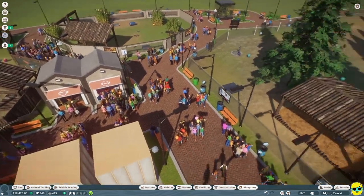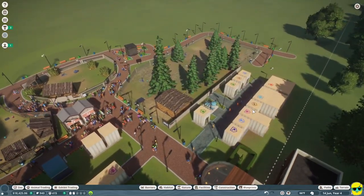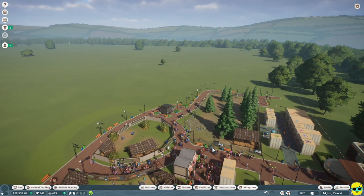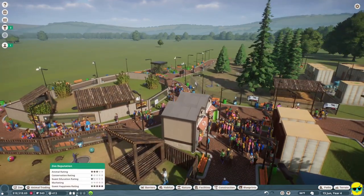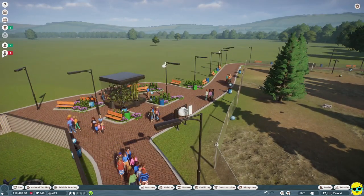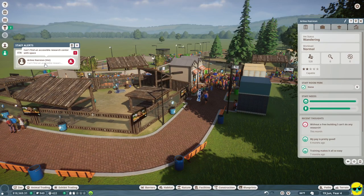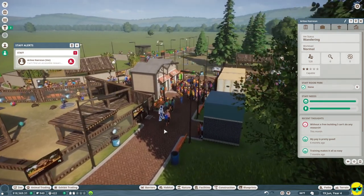We can start replacing the skins on more stuff, even on our staff rooms if we want. I think this is a good place to end the episode — we've been doing beautifully. Everything is going well and we're making a lot of money. Our star rating is moving up. But wait — can't find accessible research. Let me fix this problem. Arlene can't find a place to do research because I only have two research facilities built.